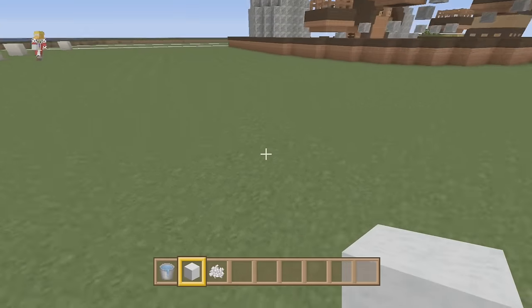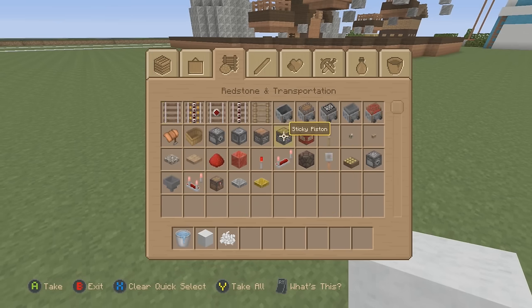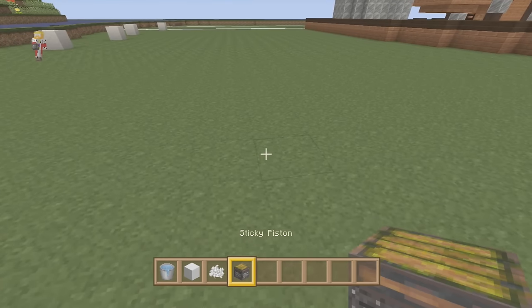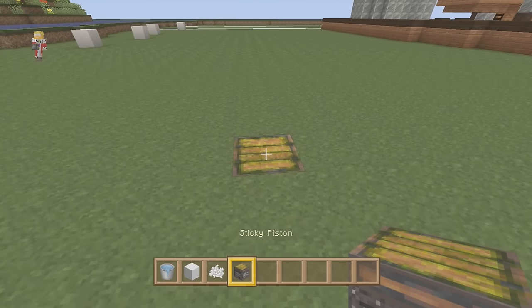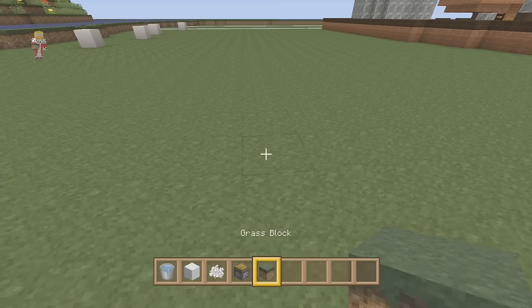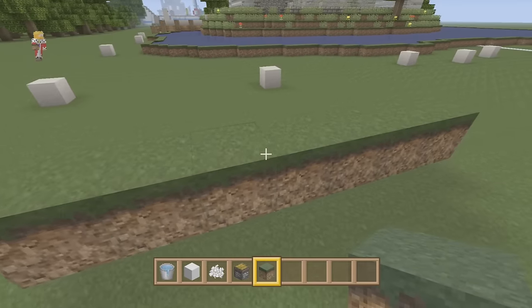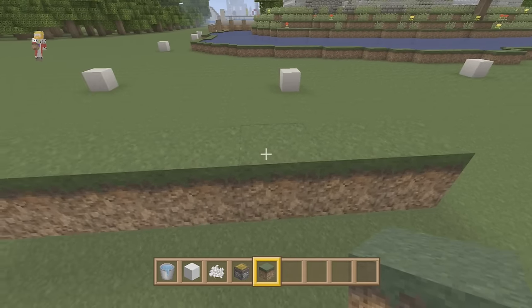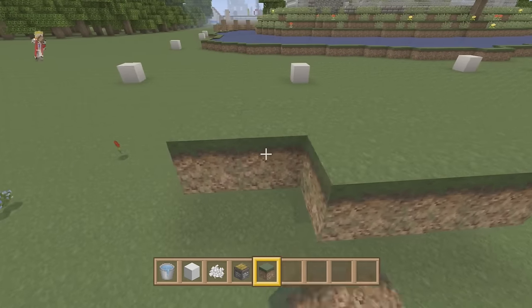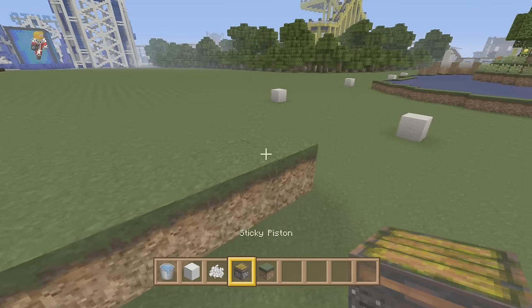What we're going to do is set up a moving floor — a moving platform. No slime blocks involved, fortunately. I'm going to make it off the floor because I think we'll need some room underneath. Let's do a five by five area that moves. A moving platform that shuffles forward and backwards.